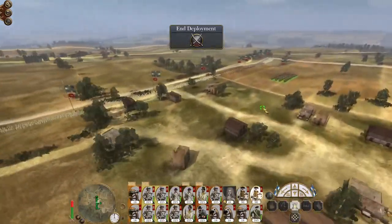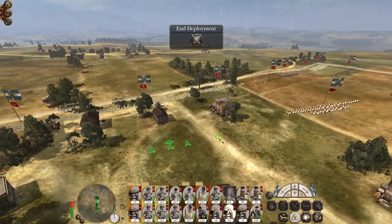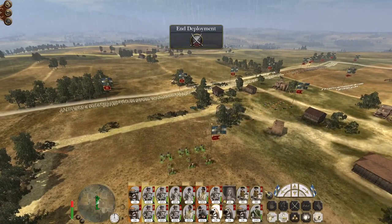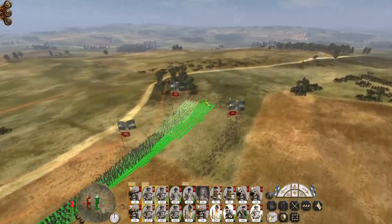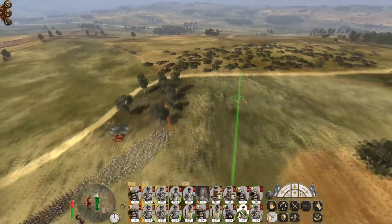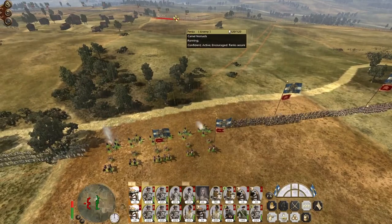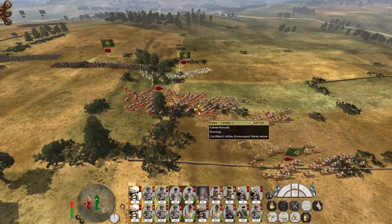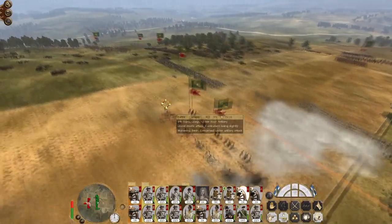Get my cavalry on either flank, general probably on the right, then my howitzers. Let's stretch this line out a bit more, get my coureur de bois out on the flank, get my heavy cavalry out there. I'd like some of my artillery to really start taking out some of these camel teams.